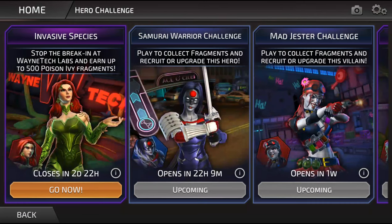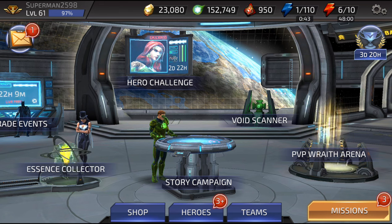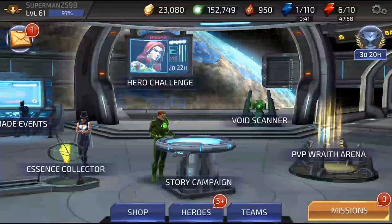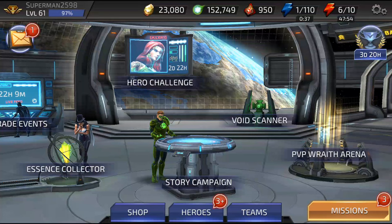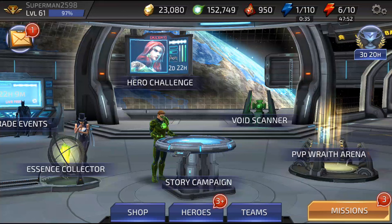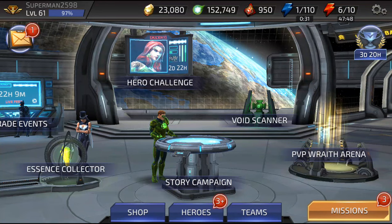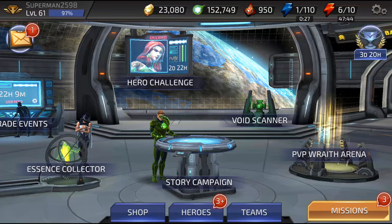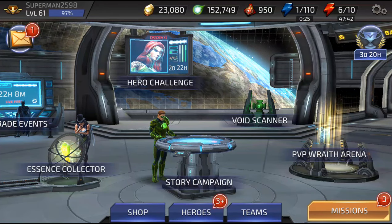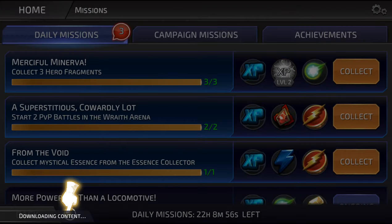Look in the upper left hand corner — you see Superman 2598, that's our login. Right underneath that you'll see level 61 and 97%. Once that reaches 100% it's going to refill all of my energy to our max amount, which is 110. So we're going to try to get ourselves all the way to 100%.